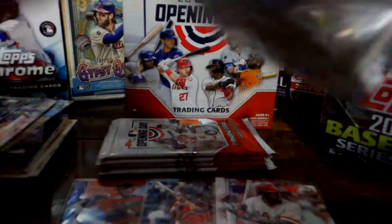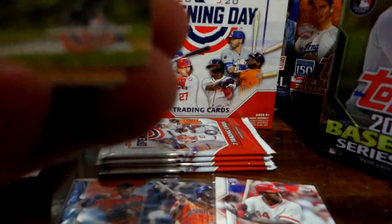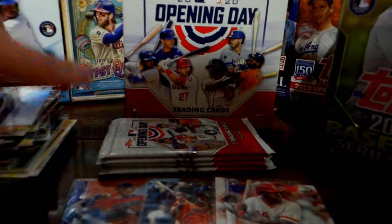Next pack — hoping for a Dugout Peaks card or something really cool. I pulled one of those so far. D. Gordon, Buster Posey — that's a good one — another stadium card of the Mariners. I think I completed this insert set but I haven't looked at my binder in a while. I really like the insert cards for this set — they're really nice.